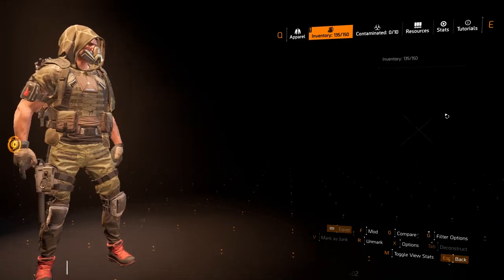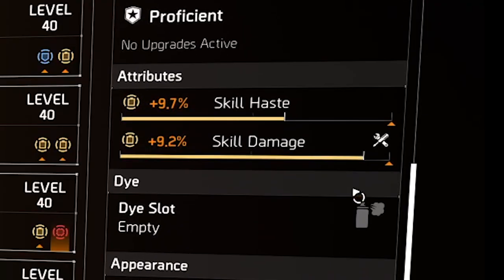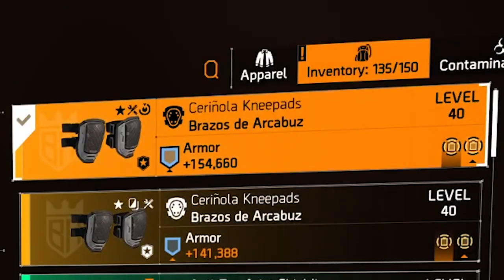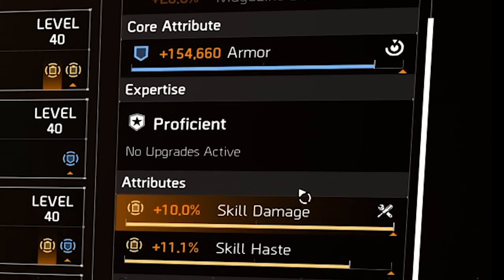Next up are the gloves — another Empress International. The stats you want are skill haste and skill damage. For the kneepads, the second Brazos de Arcabuz piece has a default armor role — just prioritize getting skill damage and skill haste on it.